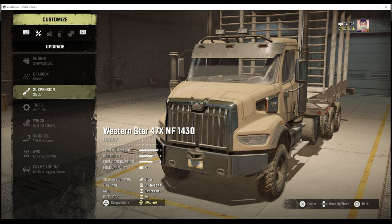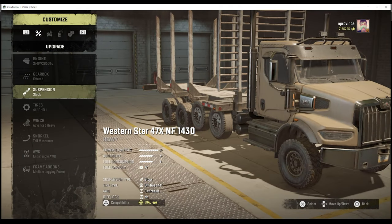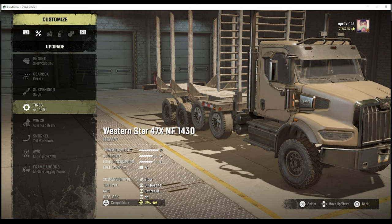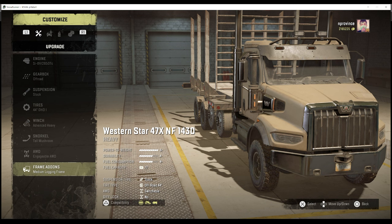I believe all three of these trucks probably should be moved to the heavy duty class — I think they'd rank pretty high there. The 1430 specifically is the only Western Star DLC truck to have OHD tires, which are a heavyweight tire unlike the medium tires the others get. It does have 44-inch tires and can't get a raised suspension to increase tire size, but it performs exceptionally well with 44-inch tires against its brothers.